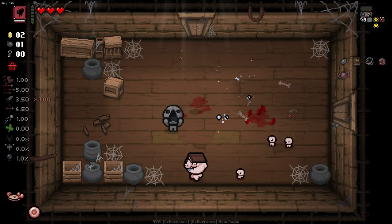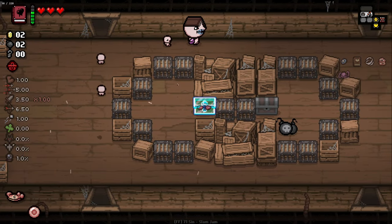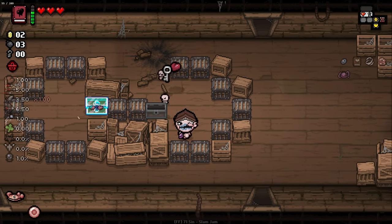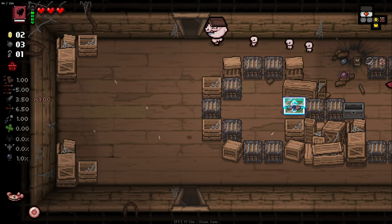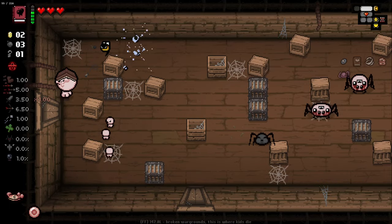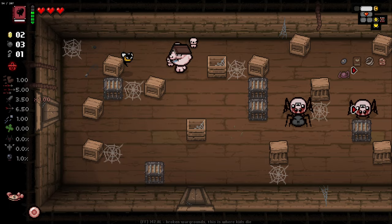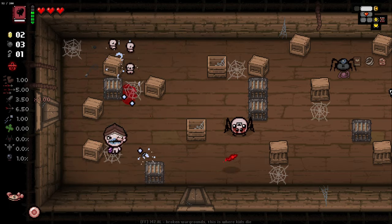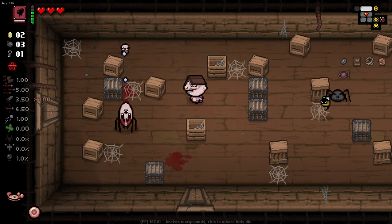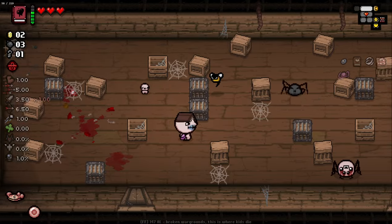That enemy just gobbled up a few of our fellas there. We do not like that at all. I'm hoping we can get some really cool tier effects that pair nicely with the mini Isaacs and allow us to deal some extra damage, but we are going to get in some rooms where we need to take damage in order to gain mini Isaacs. Right now we've got one left so we are in a bit of a pickle.